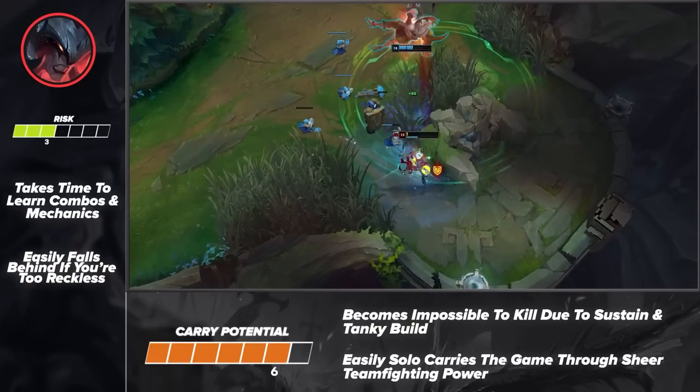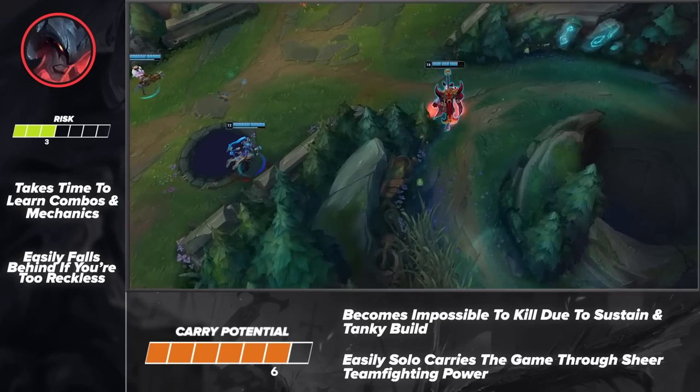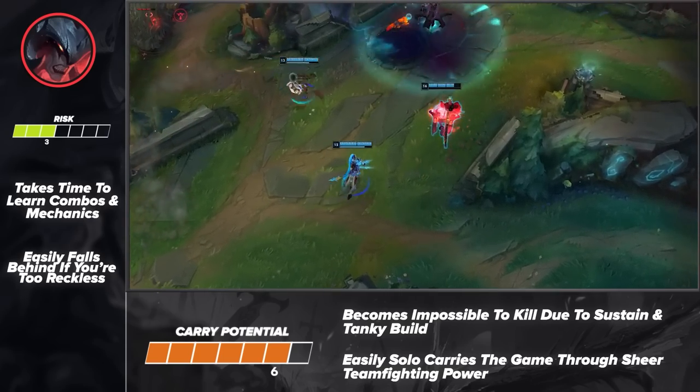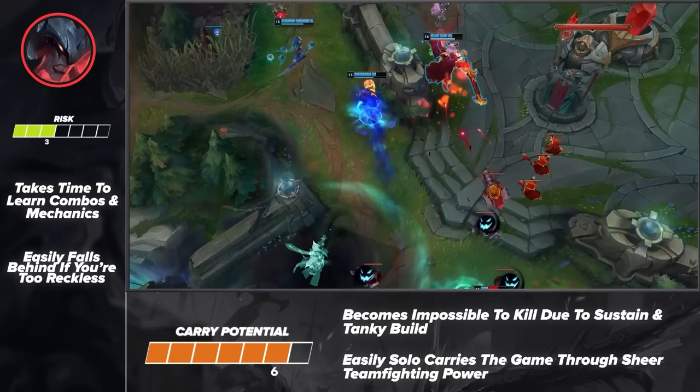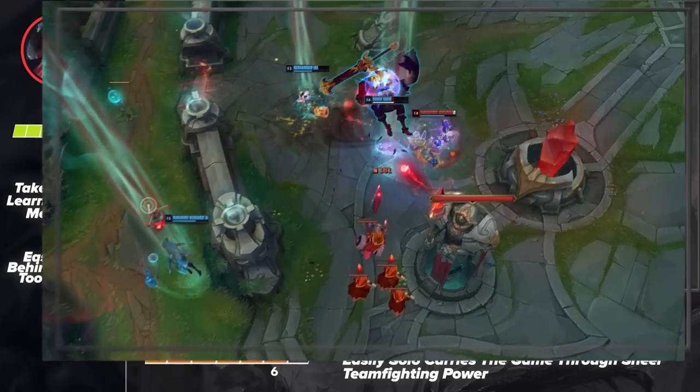Diving into his build, be sure to take Flash and Teleport as your summoner spells. Your runes will consist of Conqueror, Triumph, Legend Tenacity, Last Stand, Second Wind, and Revitalize. These runes will help you with longer fights while also keeping you extremely healthy thanks to your bonus healing and lifesteal.